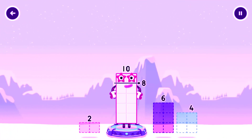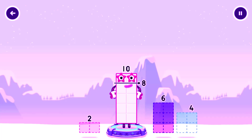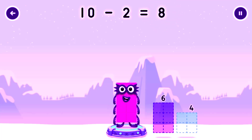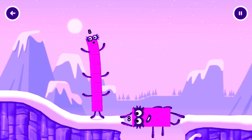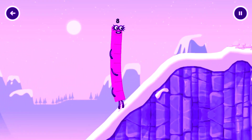Take number blocks away from ten to leave eight. Four. Try a smaller number. Two. You cracked it! Ten minus two equals eight. Octoblock! Yes! This is great!